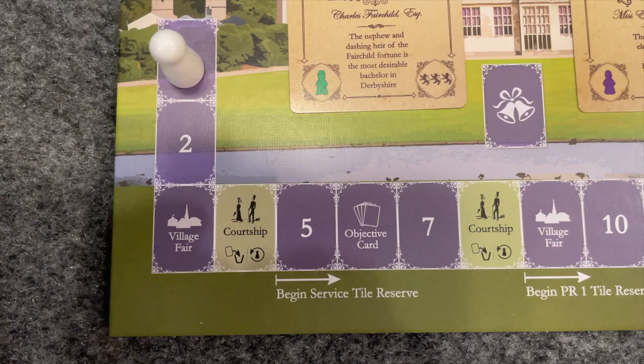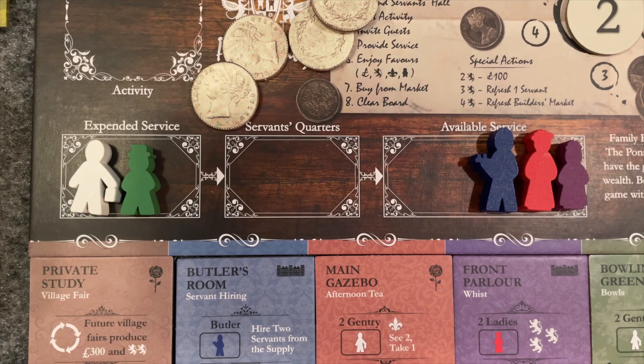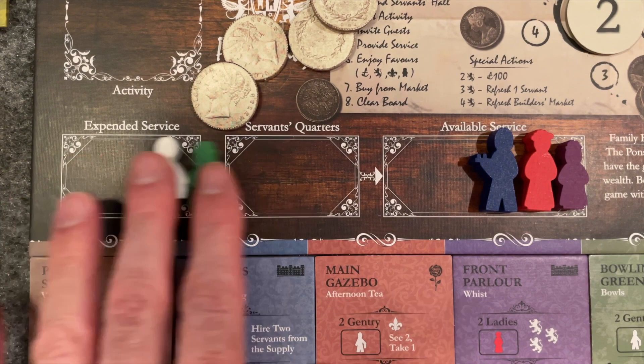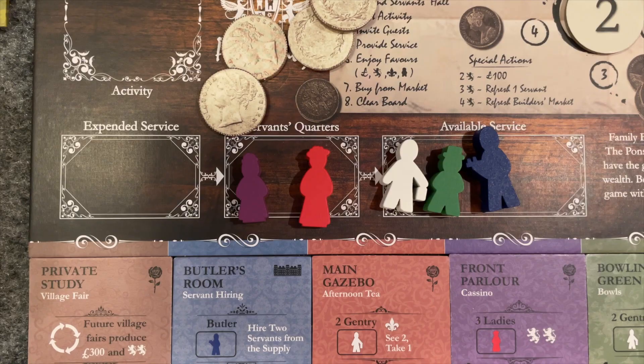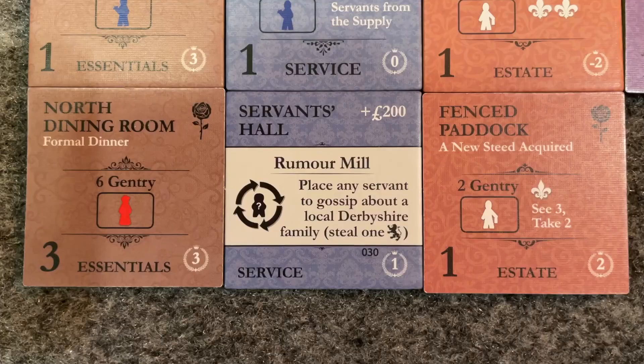Then move the round tracker forward one space. If the marker moved onto a purple space, begin the next round at step 1: rotate service. Move all workers forward one space along the service track — servants you used last round move from the expended service box into the servants' quarters, and next turn they'll move into the available service box and be ready again. So servants are used, they take the day off, and then you can use them again. Check the space of the current round to see if it has a special event — this is also the step where you gain reputation earned by monuments and choose whether to activate Servants Hall if you've added it to your estate.